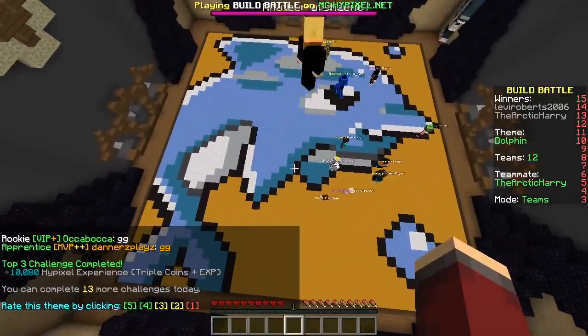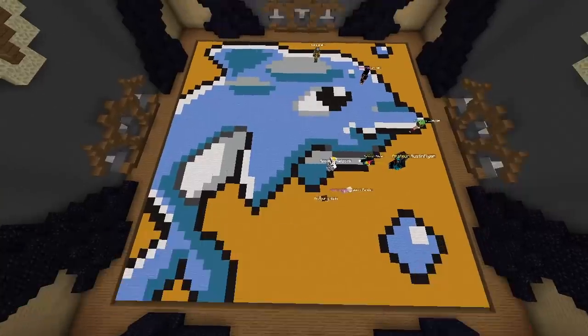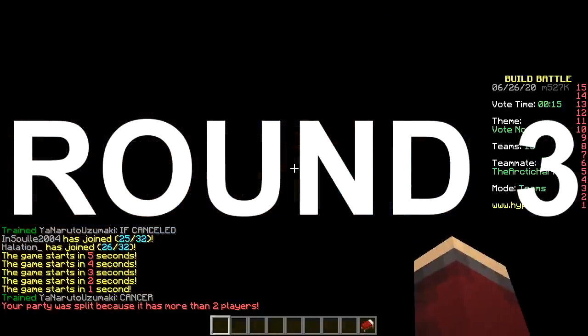That looks like a soap bottle — what happened? Those cakes in the first round were so good. Last round, last round, last round — carpets!